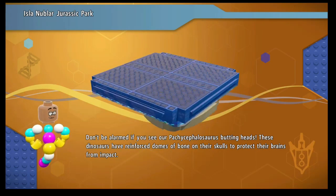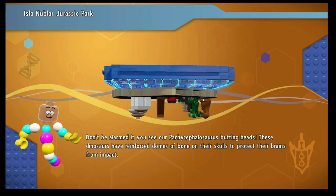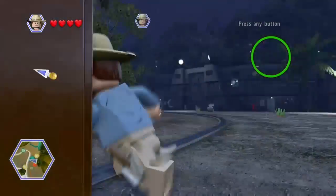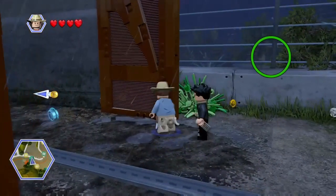The DNA guy is the tip guy — you can always hit him in-game and he'll reveal a clue or something. These LEGO games are pretty easy, though. All you have to do is destroy, build, or use a special weapon.